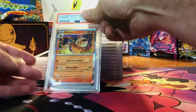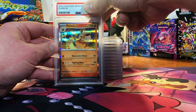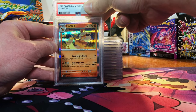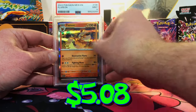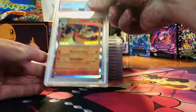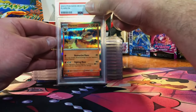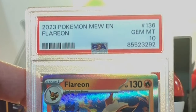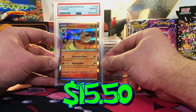The centering is slightly off — the Flareon Holo. I'm gonna guess a 9, but I wouldn't be surprised if it was a 10. Mint 9 — we will take that. We also sent in two of the Flareons, and this one could be a 10. Yes! Gem Mint 10 Flareon from 151.